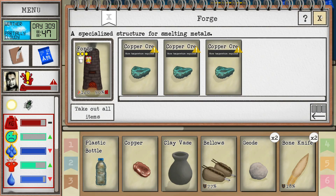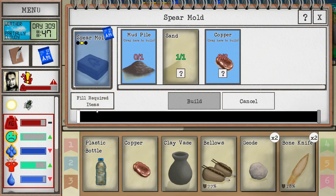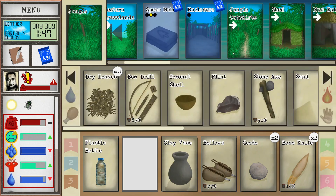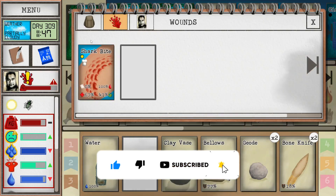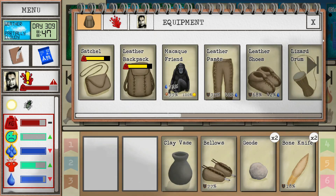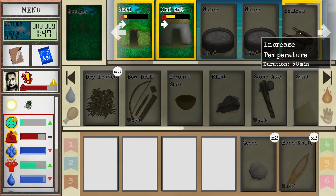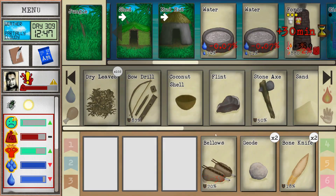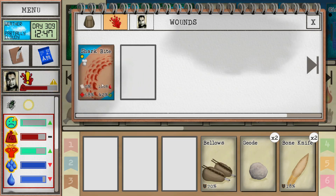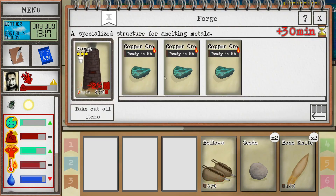We've got copper ore aplenty — just got those three pieces plus what's in my pocket. The reason I brought that out here is because we're trying to make the spear mold. The entire reason we went to get copper was so I could have a good copper spear, which is going to be fantastic. Now I've got the bellows here — let's get this up to temperature. We're seriously depressed but we'll get back on our feet. We're really being hurt by the pain and suffering from the shark bite. We might visit the bay and get some aloe vera again.